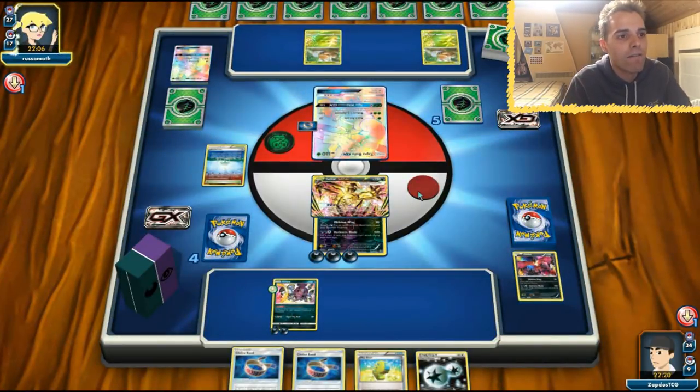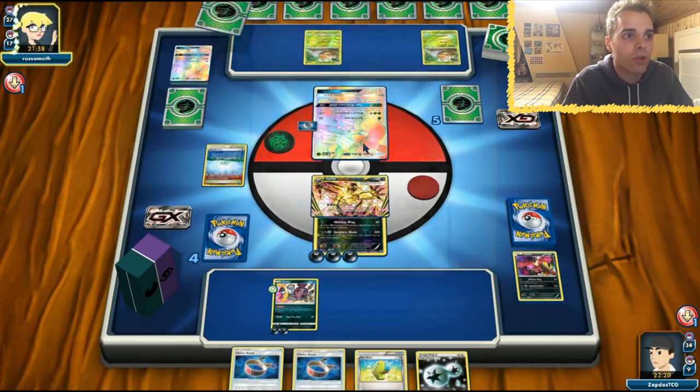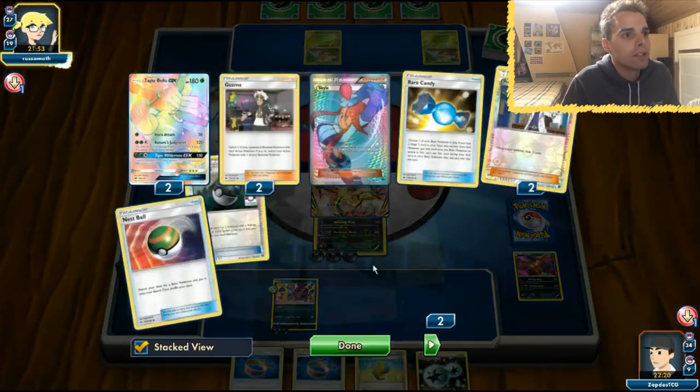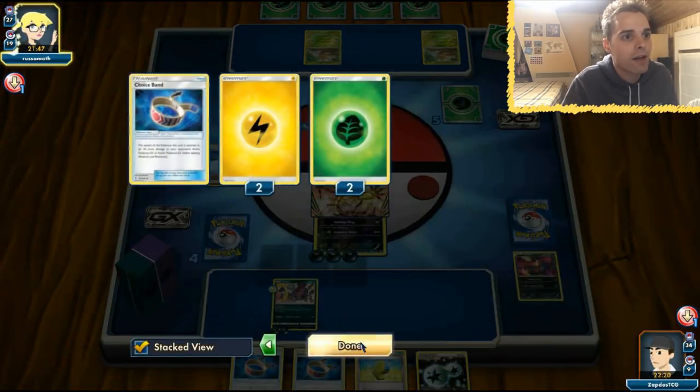She was calculating the damage — with a Choice Band, Hoopa would only deal 110 damage, and she had 60 damage on her, so she thought she'd definitely survive this hit, but nothing more was true. A bunch of things go into this card. We're definitely going to see a Vikavolt this turn, unless all of our Rare Candies are prized. Four energies in the discard already. We have our E-Valto, which looks very menacing.